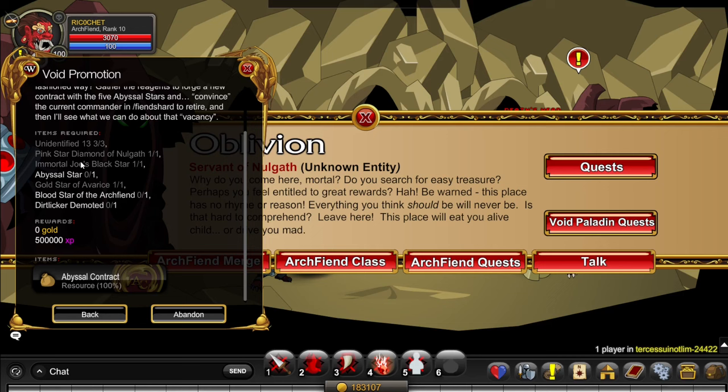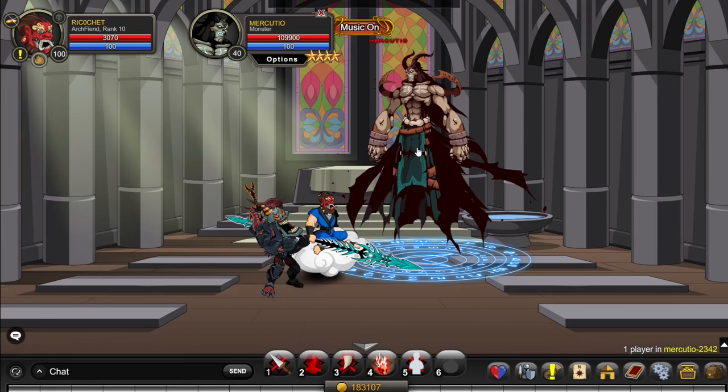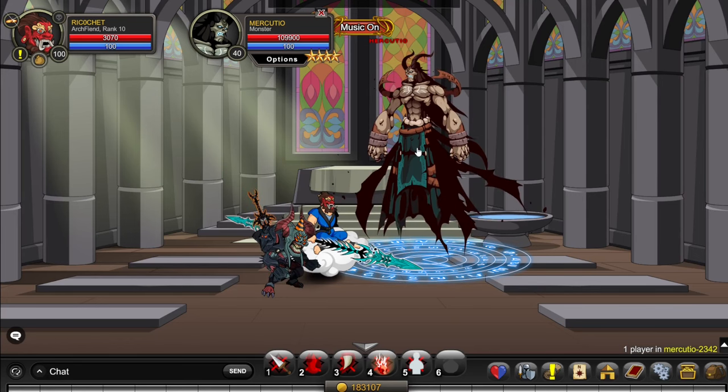The next item we want is Immortal Joe's Black Star. You can get that by going to slash join Mercutio. Here you just kill this monster until he drops the Black Star — for me it dropped on the first kill, but maybe I just got lucky.